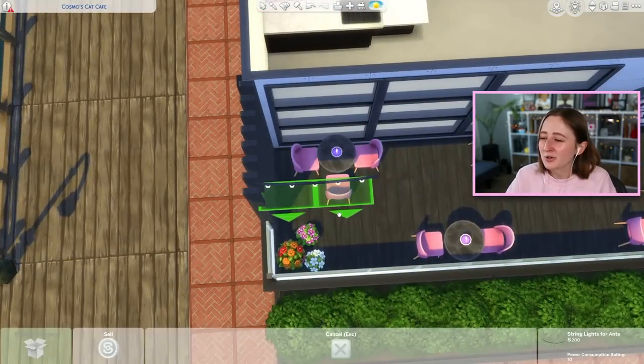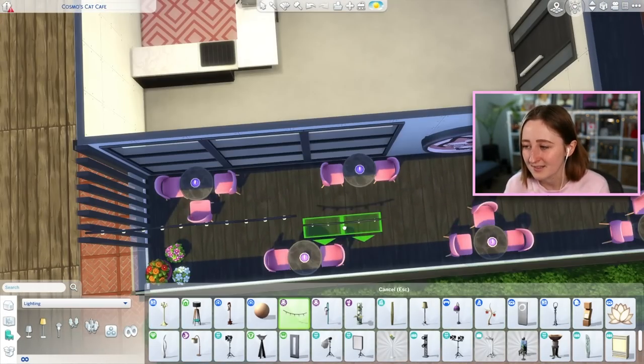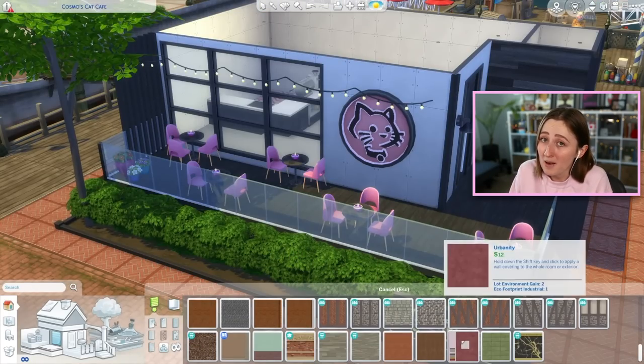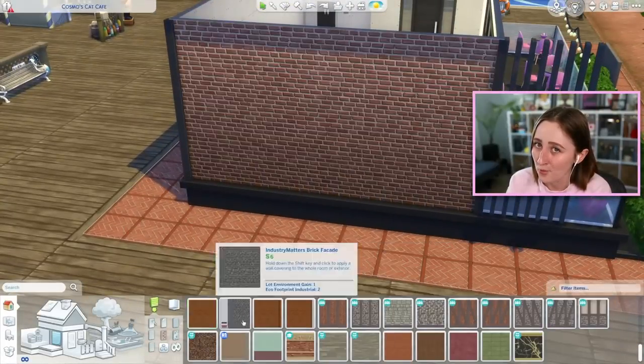I think it turned out alright, but I understand. They were also annoyed that it was sort of floating and I was planting trees on it, because if this is actually on the dock — an actual decking space — how do you have tree roots? I don't know, but that's not my problem. I think it looks cute, so I kept it. And while we're finishing up the exterior, I wanted to tell you about something kind of cool that I've been working on.